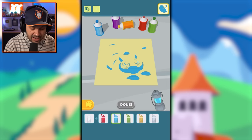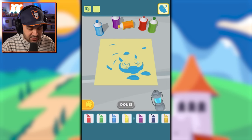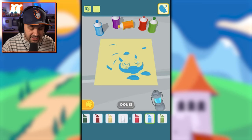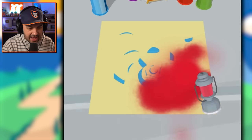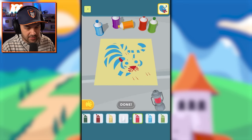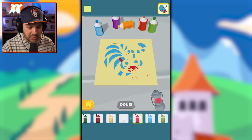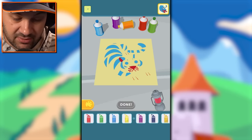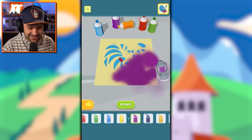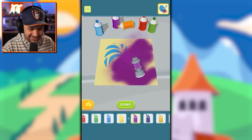We need some serious contrast with this light blue — I'm thinking purple or red. Red — yes, this is gonna be a sick looking tiger. Okay, the stripes. We've got red, we've got light blue — maybe we go green? No, we go purple. Yes! Oh, this is gonna look so good.